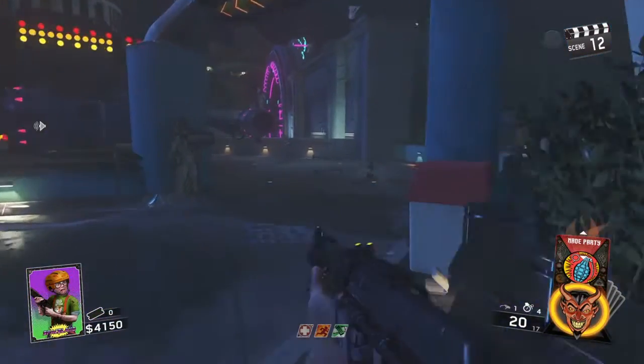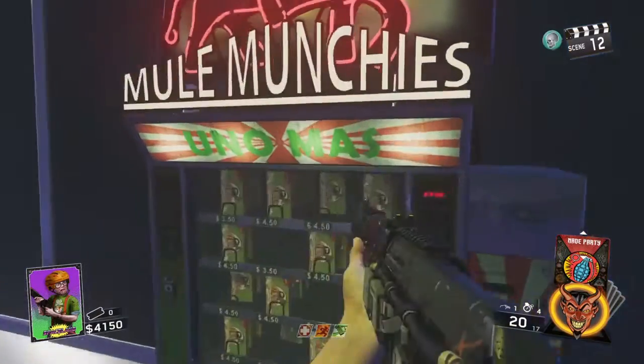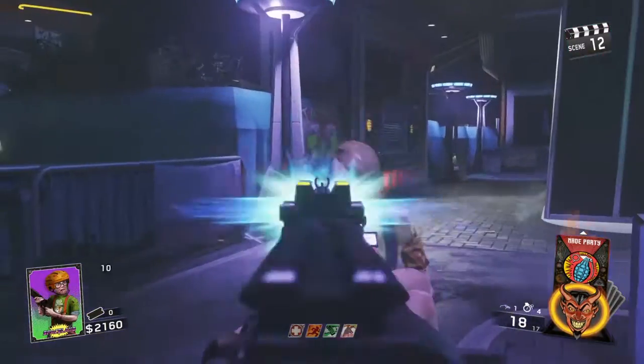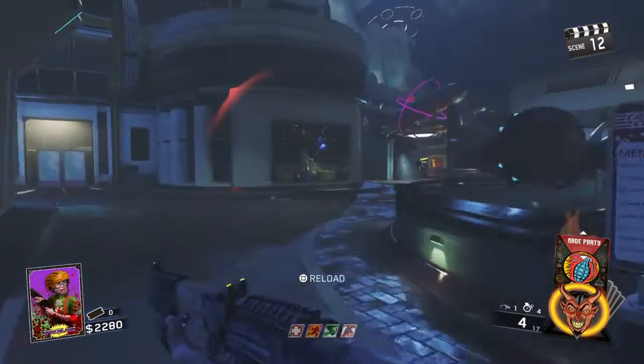The third perk you should get is called Mule Munchies, aka Mule Kick from Treyarch Zombies. Basically what Mule Munchies does is give you three gun slots, exactly like Mule Kick did in Treyarch Zombies. As we all know Mule Kick was very important, and it's also very important here in Zombies in Spaceland, so you definitely should pick that perk up.